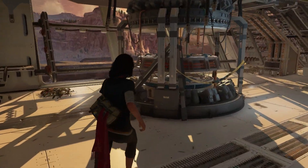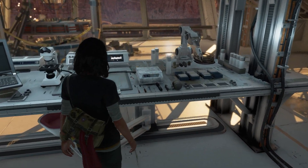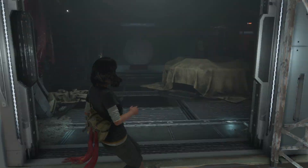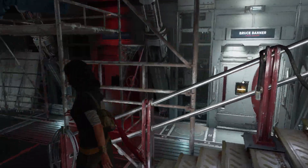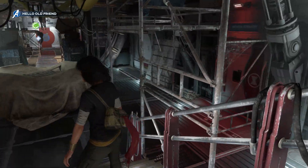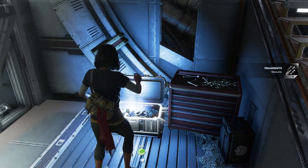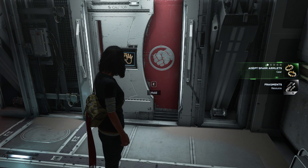Not much here. We got another one here, buddy. I hope this blood machine thing can tell me more about my powers. More exploration. We just went down here. Bruce Banner is there, I guess. Another one — the devs parked armlets. Wait a minute, let me check that one then.